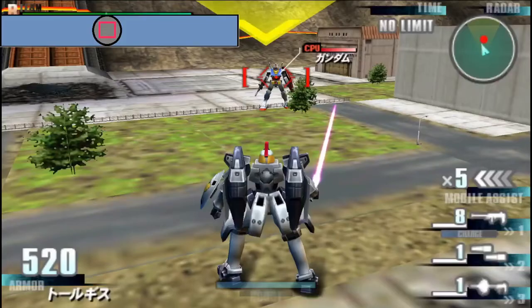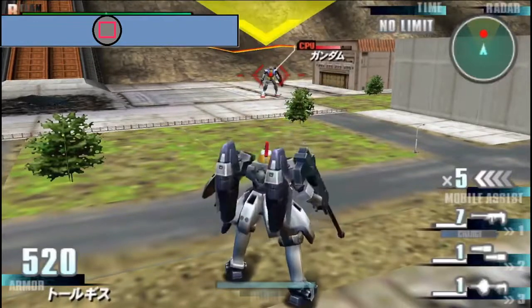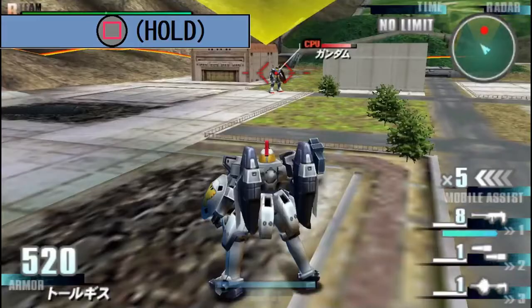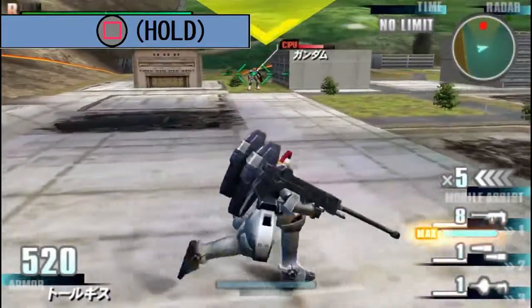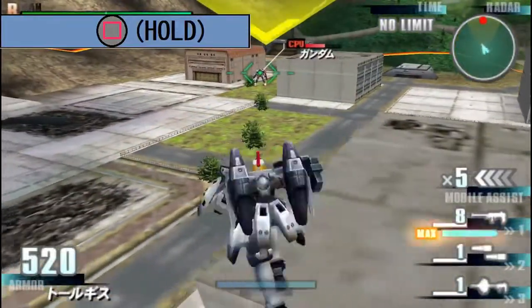To kick off the moveset part, the Tallgeese carries a Dobergun on its right shoulder as its main weapon. It's a solid beam gun with decent damage. The charged variant, however, consists of a 3-round burst from the Dobergun coupled with a sideward torch, allowing it to be used as a mobility tool as well.